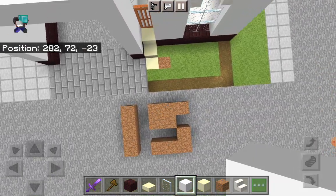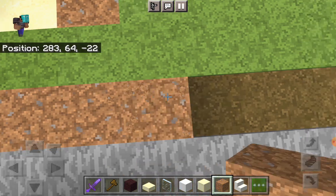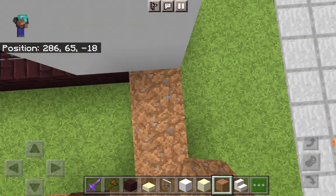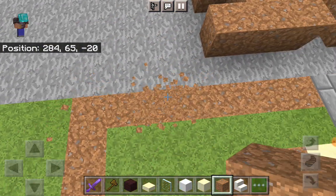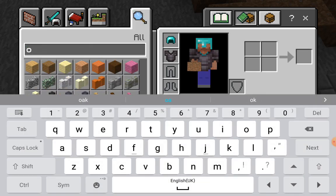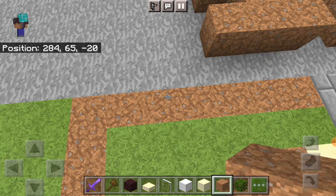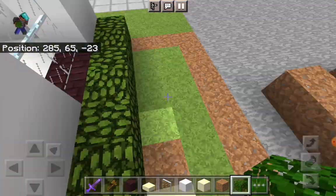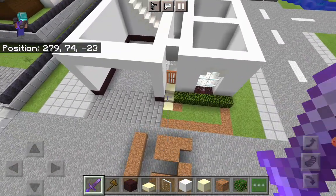Once you've done that, take out some oak leaves and place some like this just to give it some more depth. You want something like this.